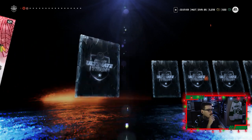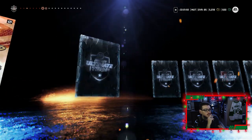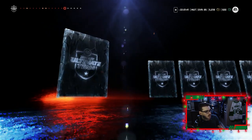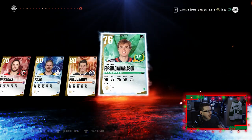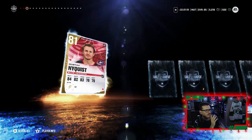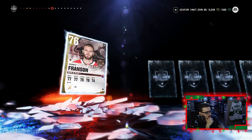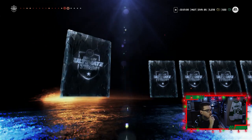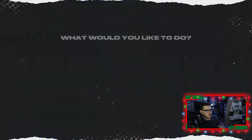In the jumbo premium packs we get Caleb Jones, Matthias Ekholm, Hampus Lindholm at 81, Jeff Carter at 81, Shane Gostibehere — it's been a minute since we pulled a purple. In the last jumbo premium pack we get Gustav Nyquist, Zach Hyman, Ryan Dzingel, JT Miller at 82, Roman Josi at 83 — he might actually go onto the team. OEL at 82 overall, Anthony Cirelli, Curtis Gabriel who just got traded.